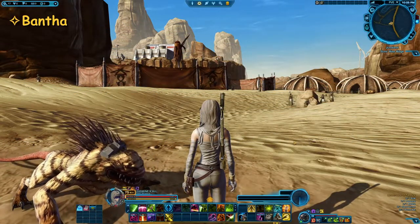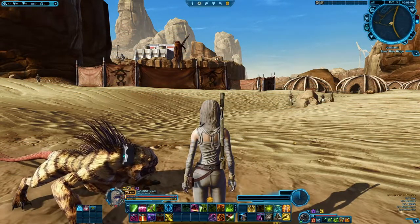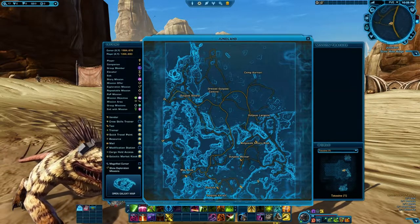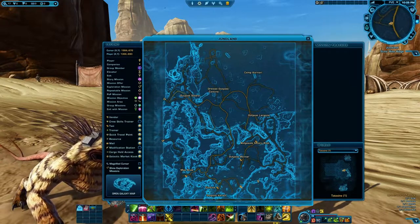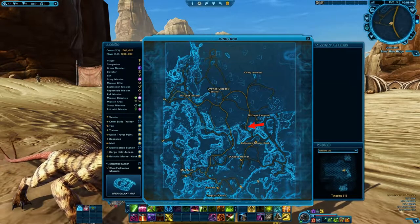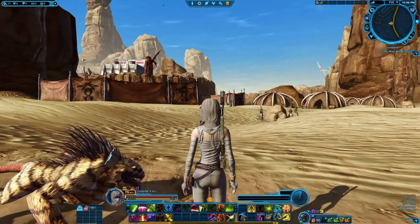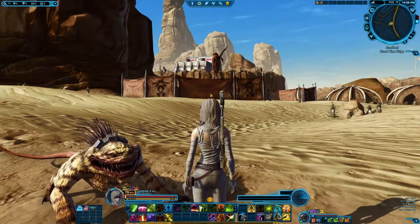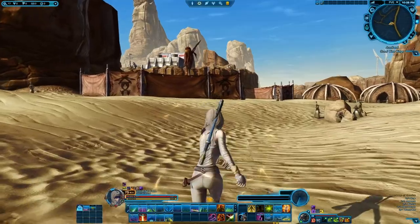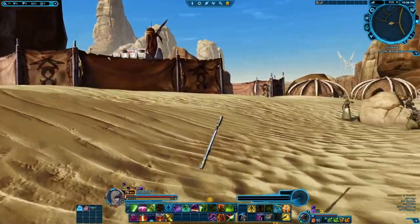The Bantha you will find near Outpost Lagona. If you are on Imperial side, it will be the Richside Sentry Post, which will be just south of here. There is a little nook where there is a sand people camp behind these flimsy walls with some Banthas, and we will just go up and say hi to them.